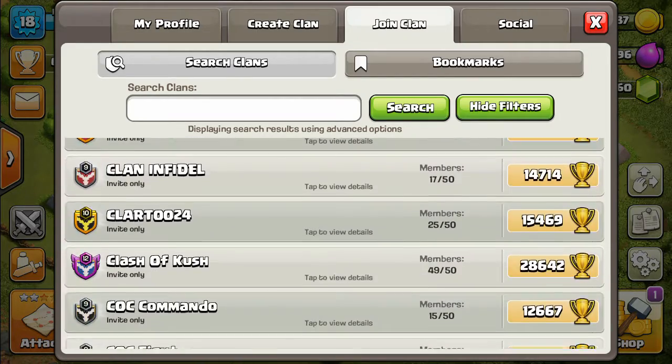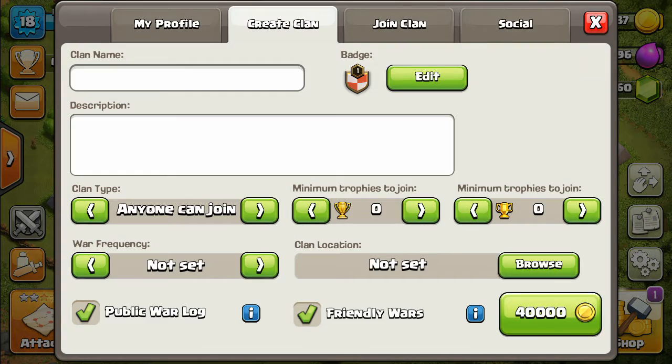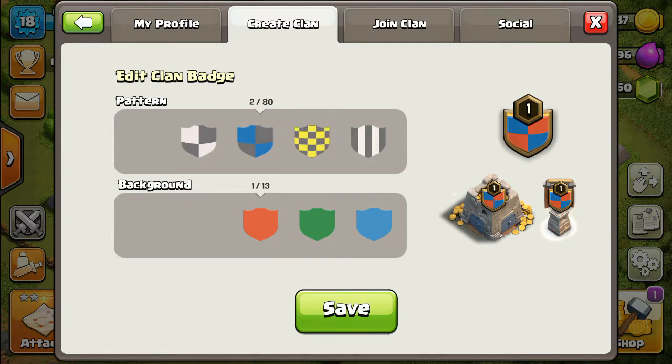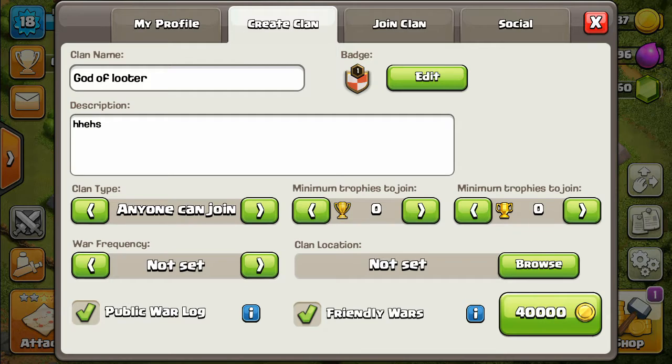The second step is how to create a clan. Go to profile, choose 'create clan', and type your own clan name. I chose the clan name 'God of Looter'. Write any description you wish, and then choose the clan type and trophies to join.